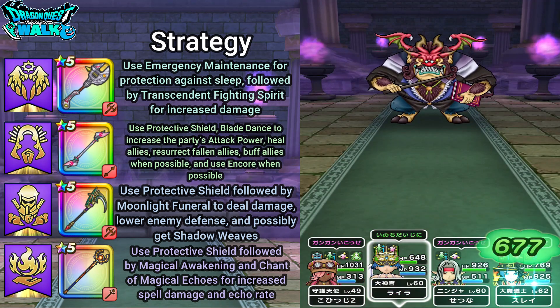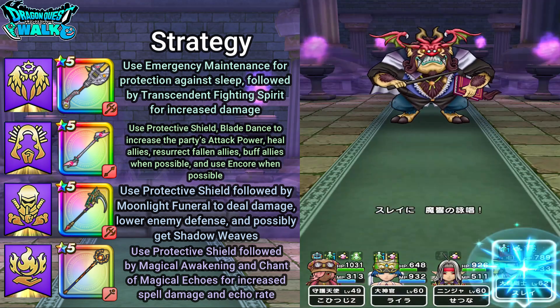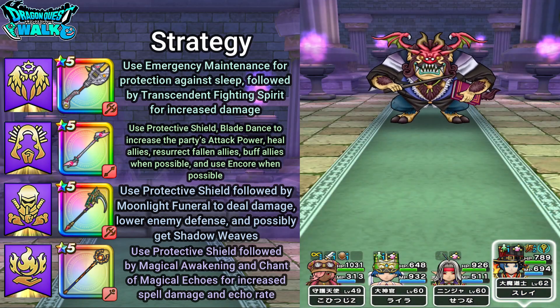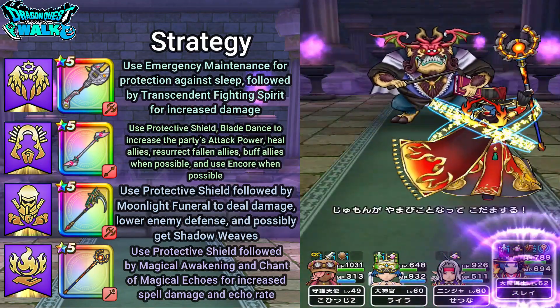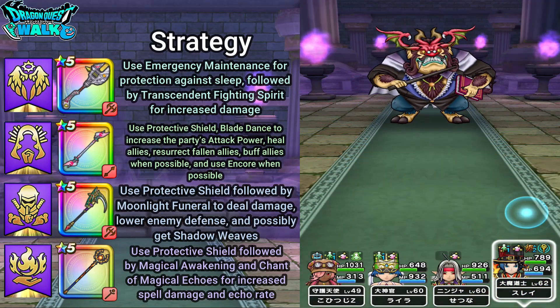Going to heal up. I'll go ahead and use Chant of Magical Echo to hopefully increase my Echo Rate. 6,000 damage — and got an Echo — so 5,000 more damage. That's 11,000 damage there.